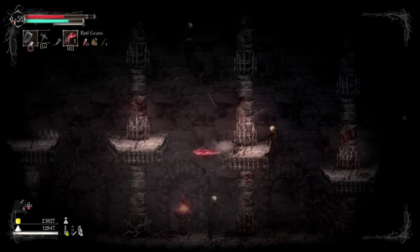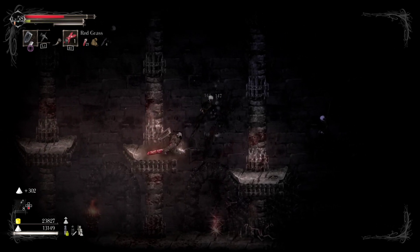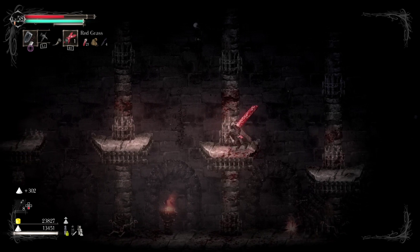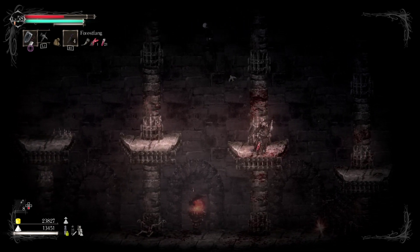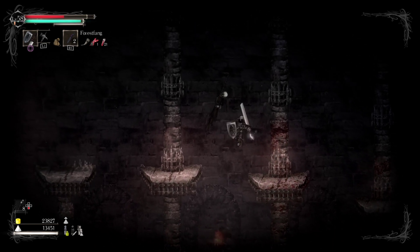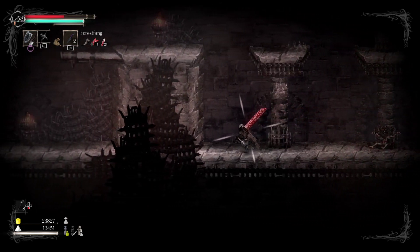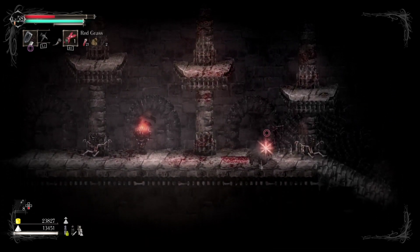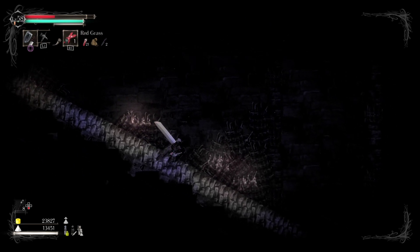It told me to use ranged attacks, so I guess I'm going to use ranged attacks. Bring them down and chop them. I'm just going to go ahead and go down there.